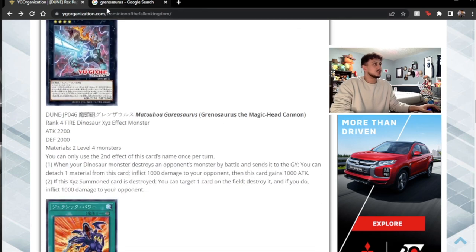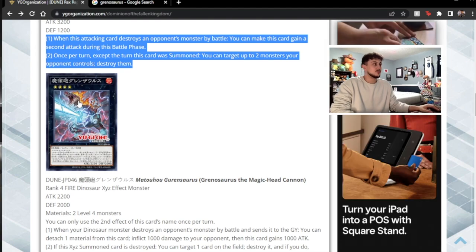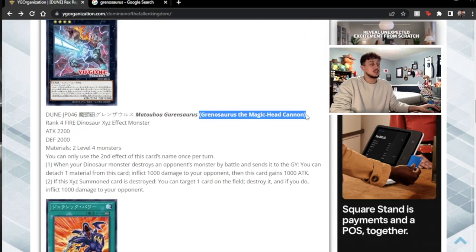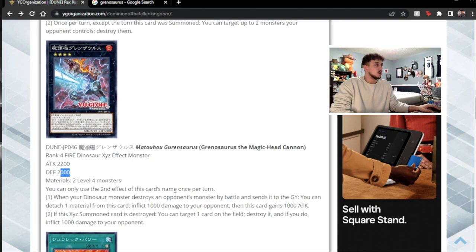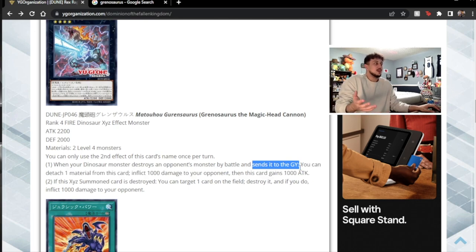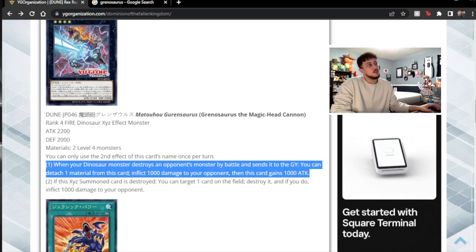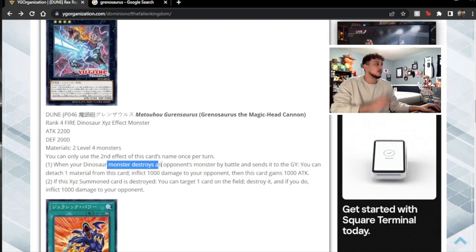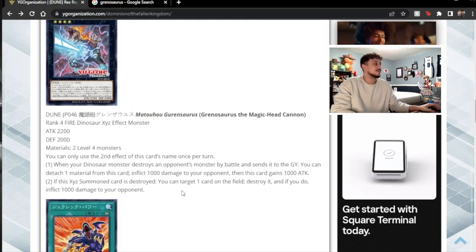Let's get into the next card. I already kind of searched this up real quick because I saw the artwork and was like, oh, this looks like Grinosaurus. So I thought that was cool — it's the retrain of Grinosaurus, which is kind of nice. The card name is also Grinosaurus. Level four, fire dino, 2200, 2000 — not bad stats. You can use the second effect once per turn. When your dinosaur monster destroys an opponent's monster by battle and sends it to the graveyard, you can detach one material from this card, inflict a thousand damage to your opponent, then this card gains a thousand attack.